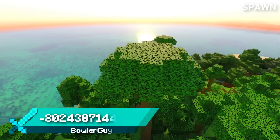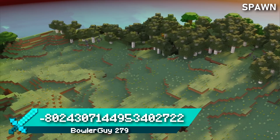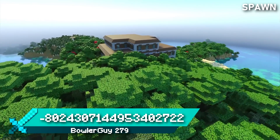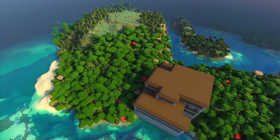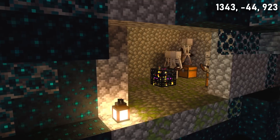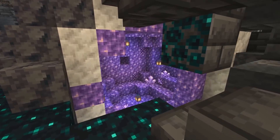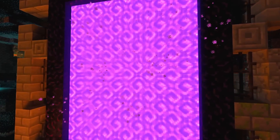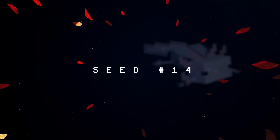Seed 15 spawns you on a coastal meadow with plenty of ocean and jungle close by — a really peaceful beginning to your Minecraft adventure. Just a short walk through the woods, you'll bump into a woodland mansion less than 150 blocks from spawn. This seed also has an ancient city packed full of interesting features including a skeleton dungeon, a giant ruined portal, and even an exposed geode. Complete the portal and you'll spawn right next to a nether fortress.